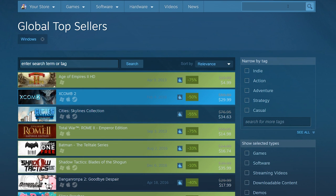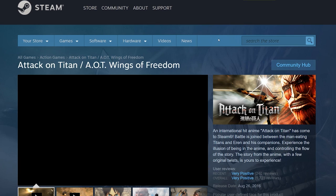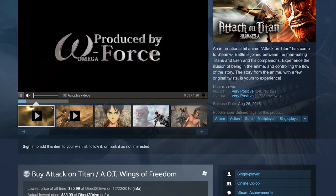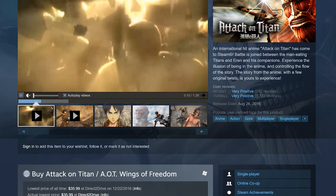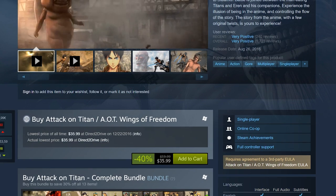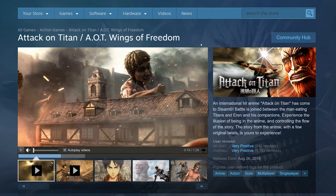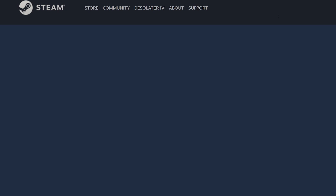Attack on Titan the game just came out recently — it's made by the same people who created Dynasty Warriors and Omega Force, a great Japanese studio that makes hack-and-slash games. I love most of their games and really wanted this one, but it's only 40% off at $36. I'm going to wait until it drops to around $20.